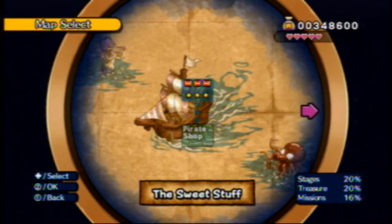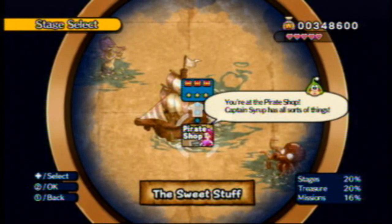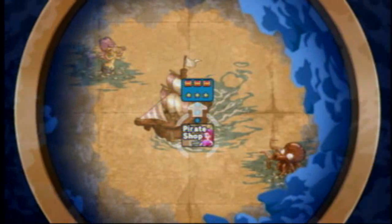Map select — I just had to pad out the video a little bit. And hey, it is pretty funny. Now, pirate shop. Captain Surf has all sorts of things: maps, potions, hearts, and a movie. That's really about it — not really all sorts of things, but whatever.